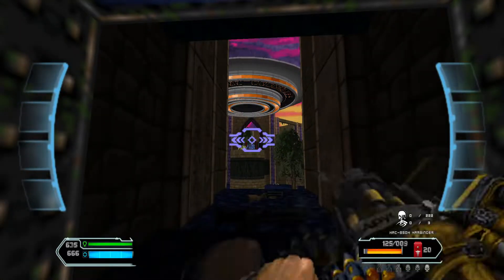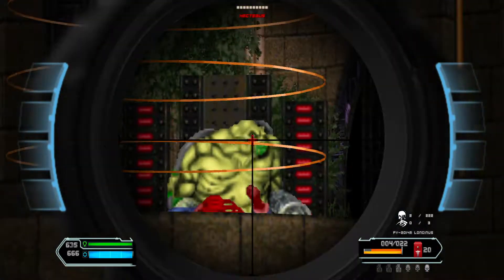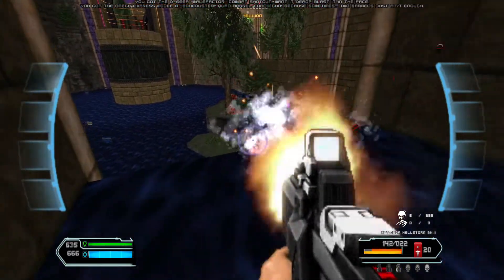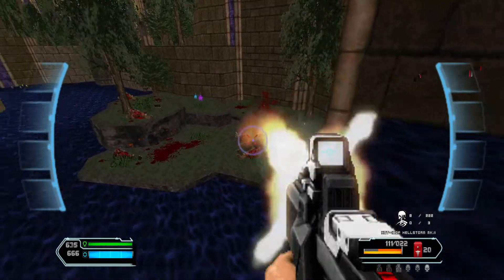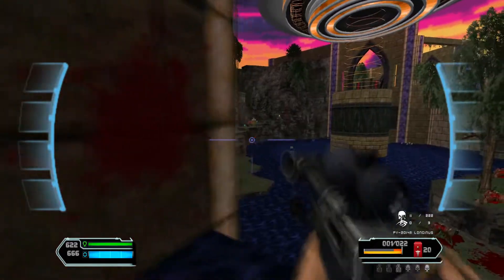Map number 10. First things first, let's deal with the Maffibus and the Octobus. There we go. And now let's clear the aims on the sides. Come on, there we go. And now this side. There we go.